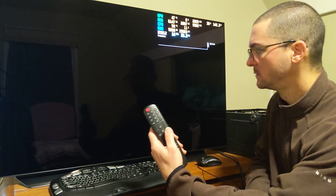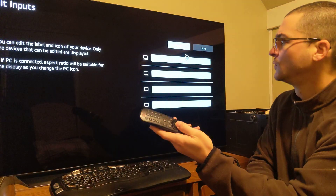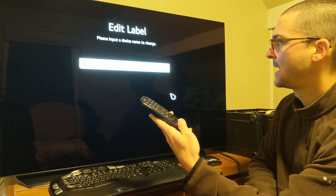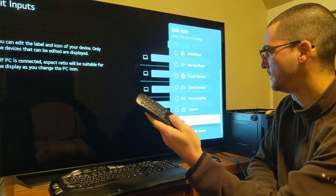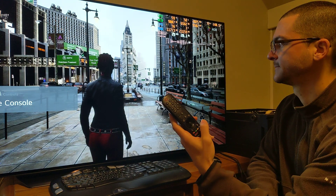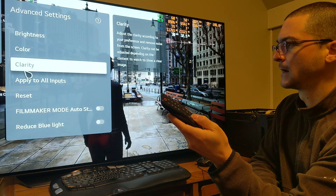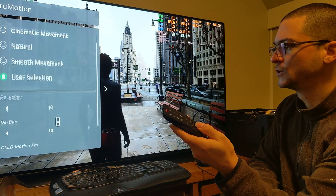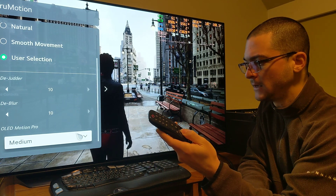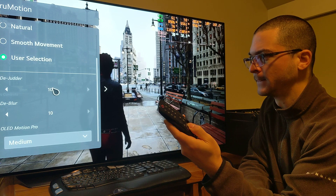Let me show you what to do on the TV for 30fps games on console, like Plague Tale Requiem that just came out today. Press the button, go to the three dots, go to your HDMI input — in my case number one — select 'Game Console' and save. Then go to Settings, come down to Clarity, then True Motion, and use D-Judder 10 with Motion Pro Medium. If you have a G2 or C2 that doesn't support 120-frame black frame insertion, just use the D-Judder option.